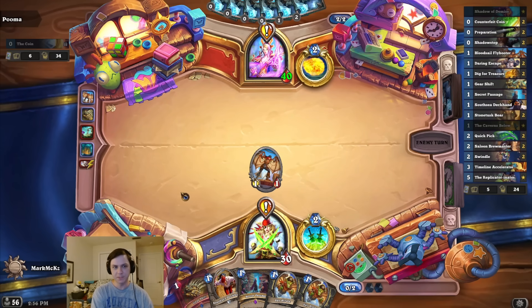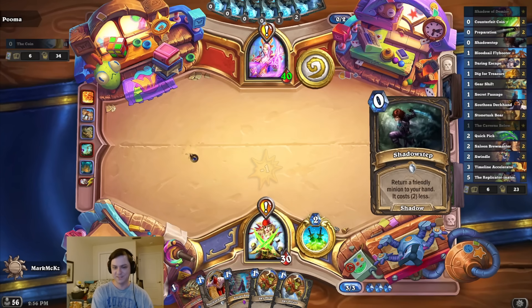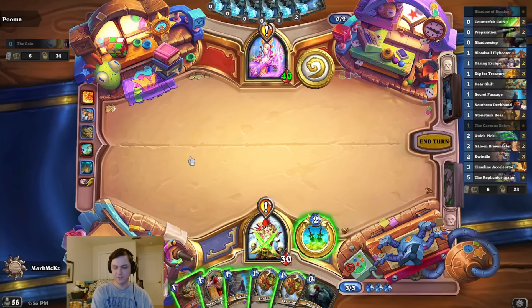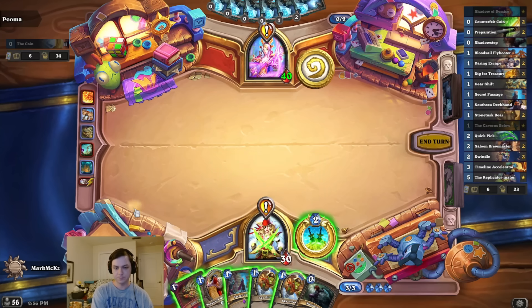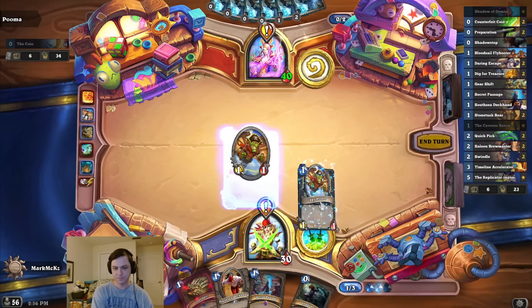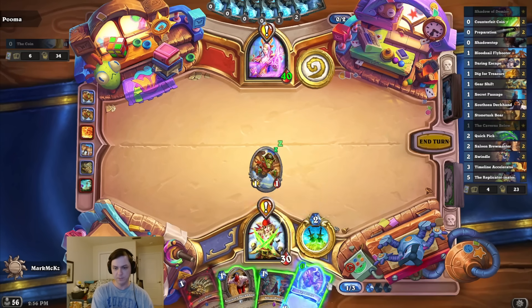I'd wait for a bouncer, but it's fine. The hardest of punishes. I could display it, or I could play my passage. I could also just shadow step — that's fine. Let's do this and get it done. Sadly I don't have a coin or a prep.